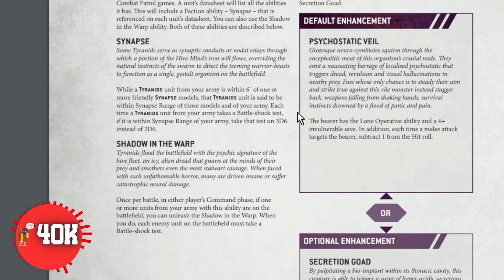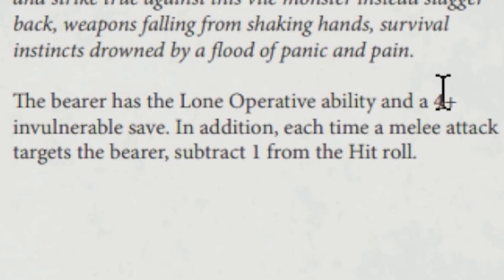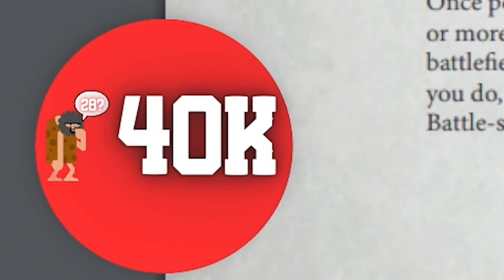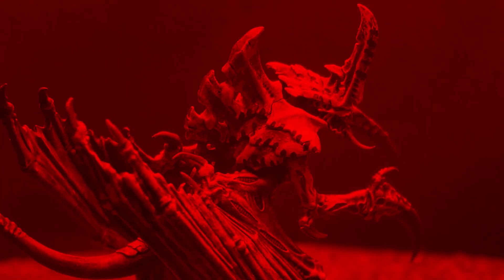You're also going to equip the Terror of Vardengas with the Psychostatic Veil, which gives him a 4-up invulnerable save, which is amazing. He also has the lone operative ability — he can only be shot at within 12 inches, and most importantly, every time a melee attack targets the bearer, subtract 1 from the hit roll. The Psychostatic Veil is the reason why you call that model the Terror of Vardengas.